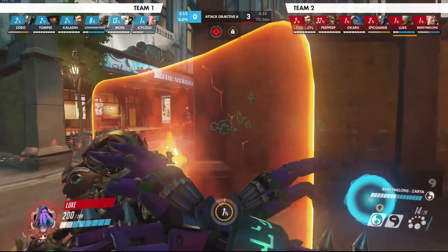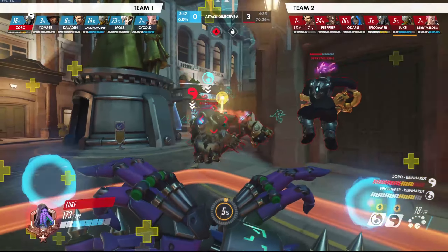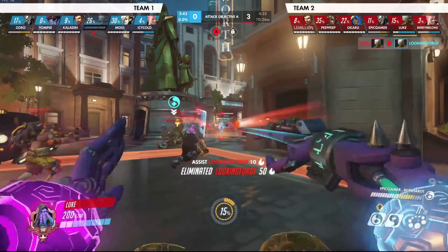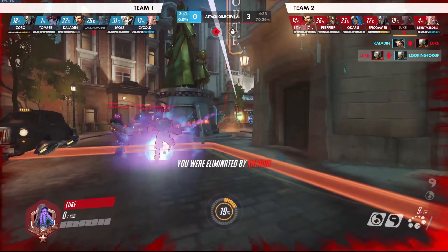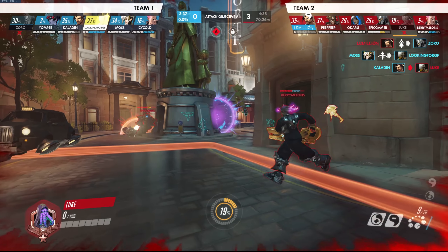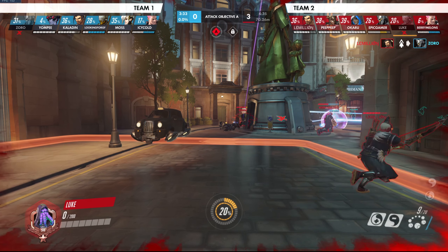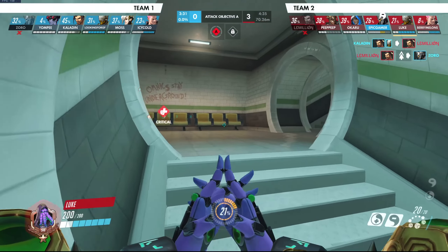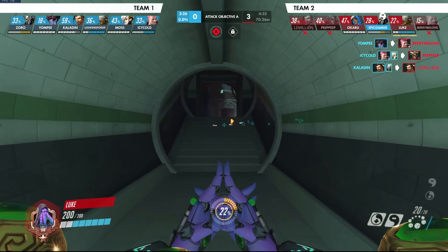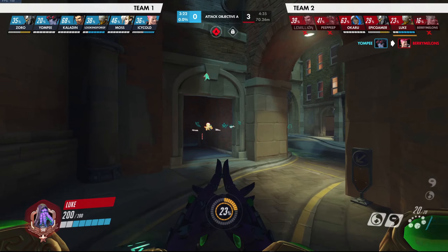On King's Row first point here I hold next to hotel because there's a health pack inside there and it's a lot of natural cover. Always stay behind your Reinhardt shield as much as possible. As you notice, I die right here because I got cocky from getting that kill and wanted to kill more people, and I took an arrow to the head for that.